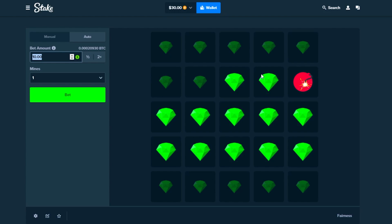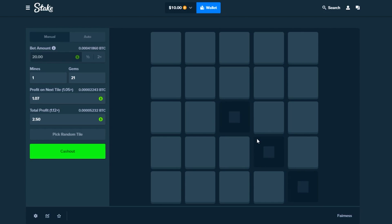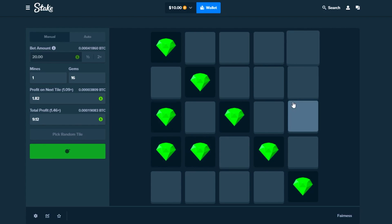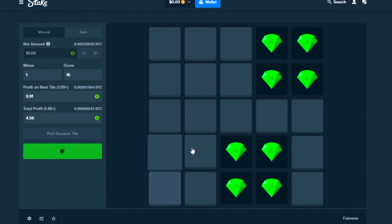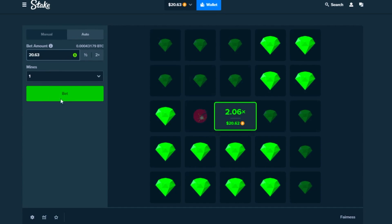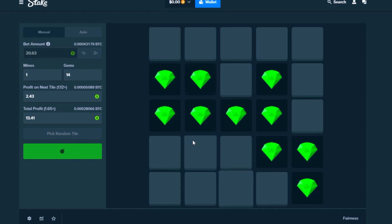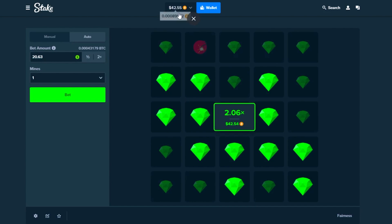Thirty dollars in the balance, going in with $20 — pretty much all-in. Going to click random tiles this time, not going for any blocks. Random three here, random three here — $10 left, all-in again. One, two, three, four — one, two, three, four — cash out. Going all-in again at $20 — random tiles, nice, almost there, two more, one more — nice, cash that out. Back at $42.